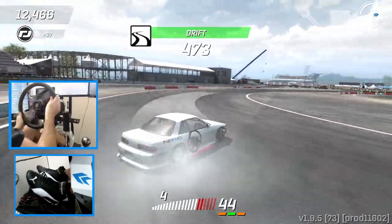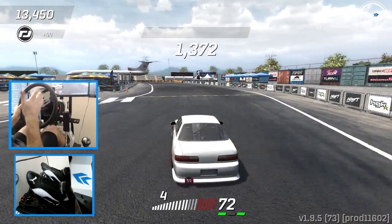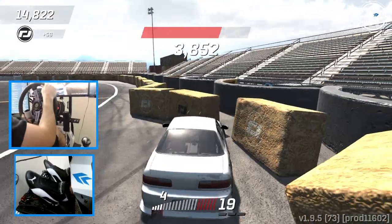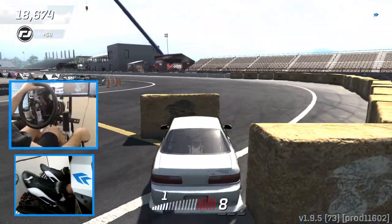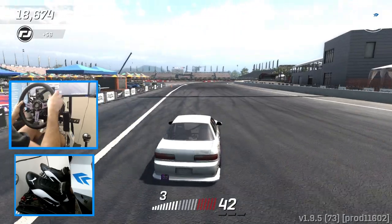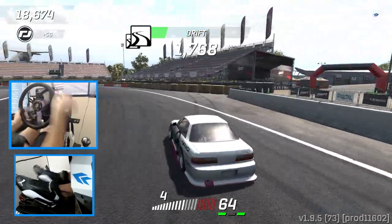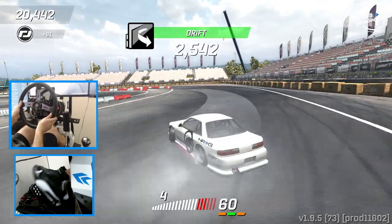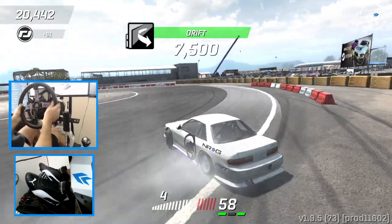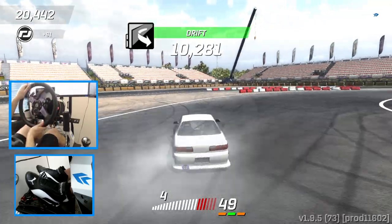I've got to stay in the gas. Clutch kicks are so much easier now. I'm actually loving this — this feels so cool. It's definitely something I've been waiting for. Handbrake in there, throw it in — nice transition into the wall. I've been waiting for wheel support for my 2.5 for a very long time, so big thank you to Torque Drift. I don't know what they did, but they got it all worked out. I'm having a ball with this right now.